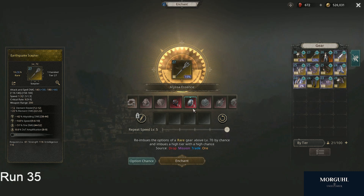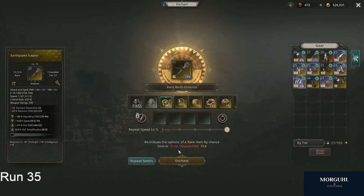And then there's the alissa essence here — that re-imbues the options of a rare item by chance. It's basically the same as the reforge essence but with a high chance of giving you high levels on the stats. It's completely random what you get; you need to be lucky and hit at least four good stats. There's a high chance of them being a high level, but the chance of hitting three, four, or five good stats is also slim.